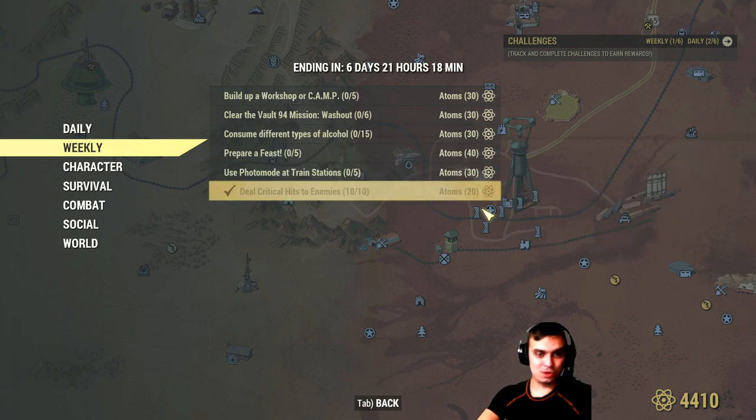The super easy weekly challenge is to deal 10 critical hits to an enemy. The way you deal criticals is by using VATS — you have your critical meter, and once it fills, in my case I hold Space to initiate the critical. That's one critical. This is something super easy to do.